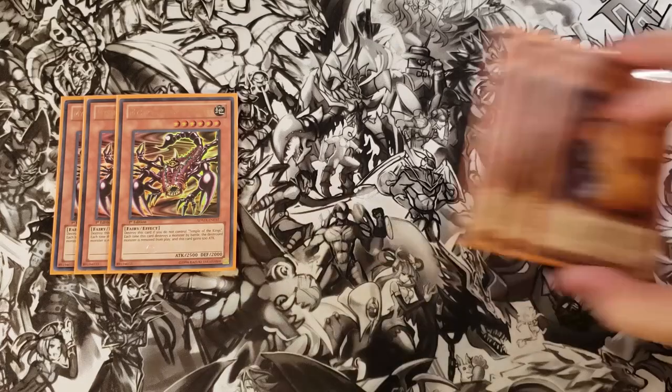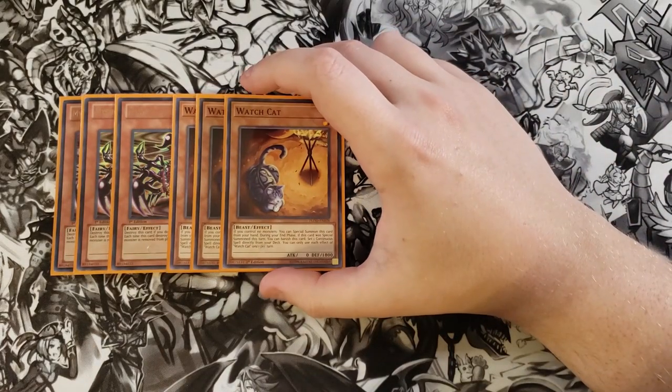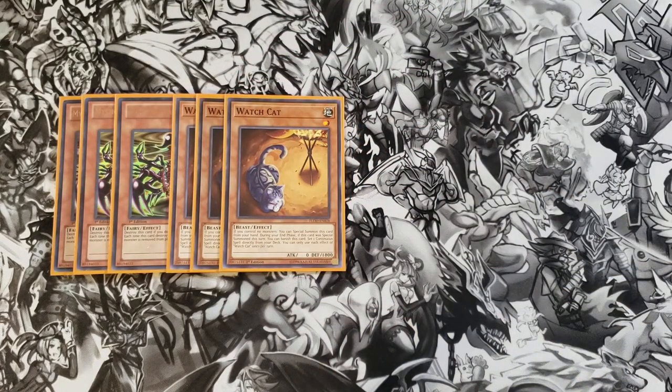We then play three copies of Watch Cat. Watch Cat can special summon itself to your side of the field if you don't control a monster. Then during the end phase, if it was special summoned this way, you can banish this card to set a continuous spell directly from your deck to your side of the field, which is always going to be Temple of the King — basically grabbing it and setting it directly onto the field.